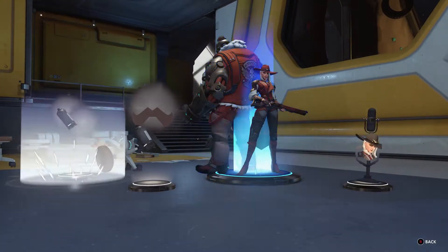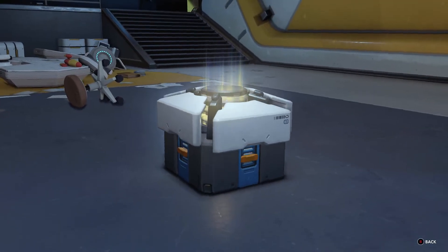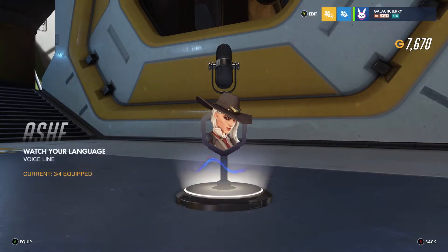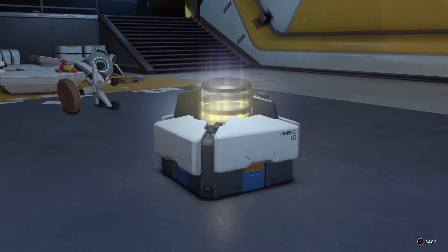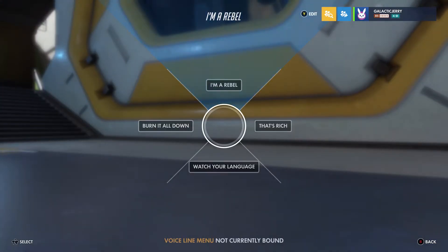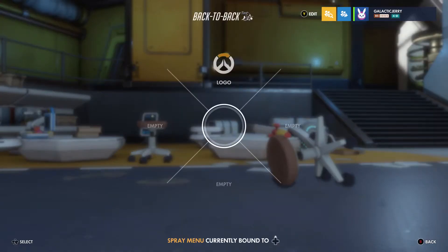Another voice line — let's equip it. A lot of Ash stuff, I'm not complaining — it's all new stuff. I have a feeling you get better stuff if you actually buy the loot boxes. I'm a rebel! How about this one: 'It's all about life's little pleasures.' I haven't equipped any sprays — let's get rid of the Overwatch logo.